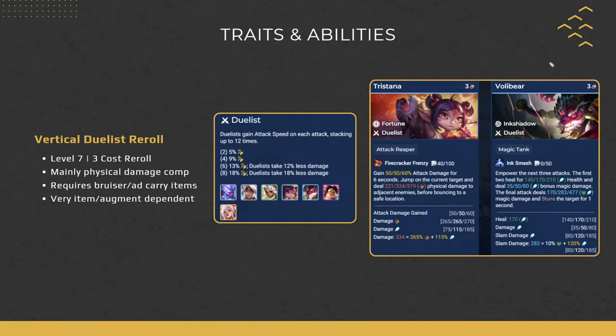Moving on to Vertical Duelists. Duelists are an in-combat trait where Duelist units gain attack speed up to 12 stacks, with damage reduction included at the 6 and 8 breakpoints. We're playing 6 Duelists, or 8 with a Duelist plus 1, with main carries Tristana and Volibear. Tristana carries AD carry items like Last Whisper, Runaan's, and DB; Volibear carries Bloodthirster, Titans, Titans as a Bruiser frontline. Since both are 3-costs we reroll on level 7. This is a mainly physical damage comp and is super item and augment dependent — if you don't have the best items, don't force it.